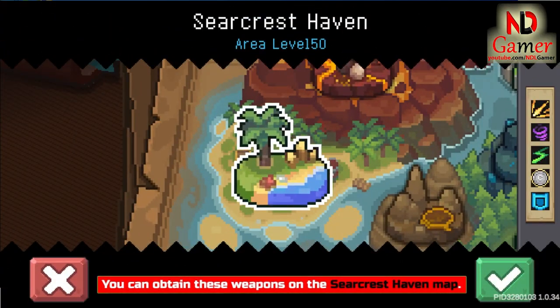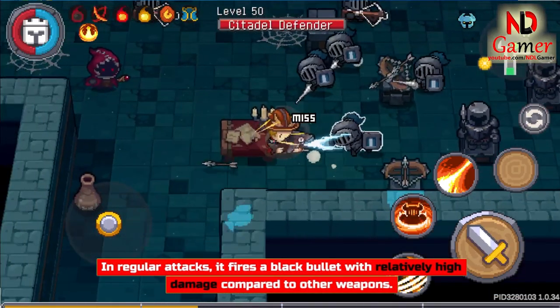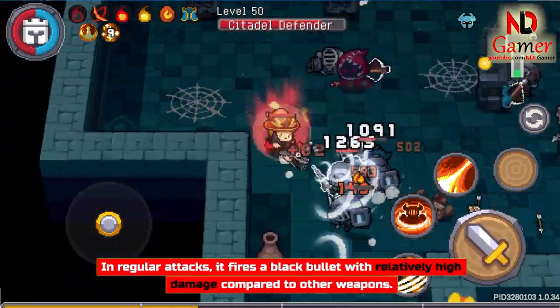You can obtain these weapons on the Seercrest Haven map. First, let's talk about Buccaneer Captain's Naval Cannon. In regular attacks, it fires a black bullet with relatively high damage compared to other weapons.